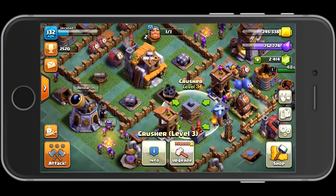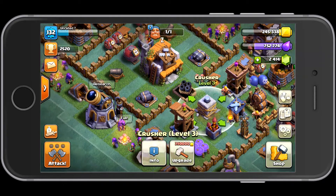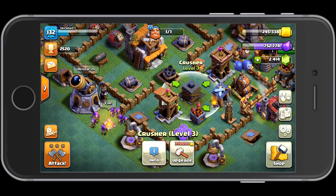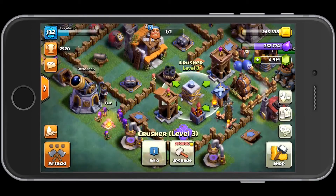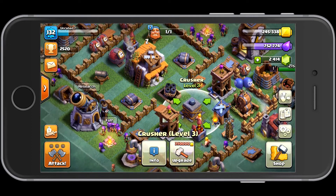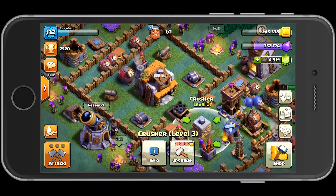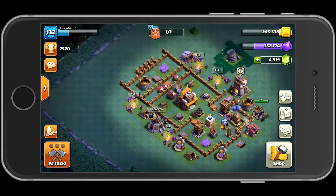The other defenses I upgraded were the Crusher and the double cannons — I try to do these three types of defenses first. The Crusher is very important if you're going to get raided by Giants. The stronger your Crusher is, the more hit points it's going to have, and that's one of the most important things. The damage increases a little per level, but it's really the hit points that matter. The longer it can stay alive, the more hits it has on those Giants. If your Crusher dies, a mass Giant raid will steamroll the rest of your base.